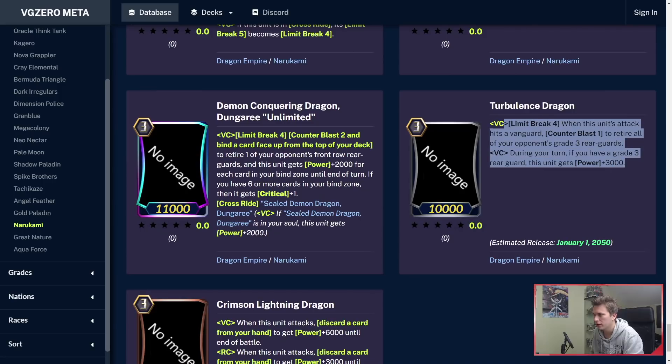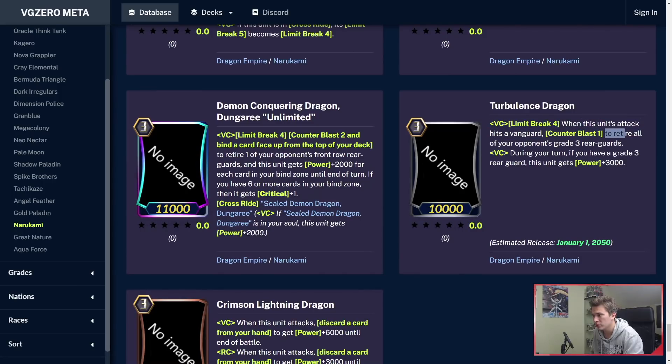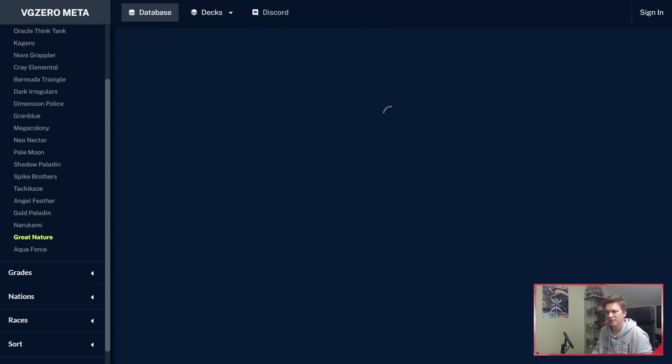There's another Limit Break card: Limit Break 4, when he seems to attack against a Vanguard, Counterblast 1 to retire all your opponent's grade 3 rearguards. Won't see too much use, sadly. But Narukami got some great stuff — this video is long, but there's so much to cover.